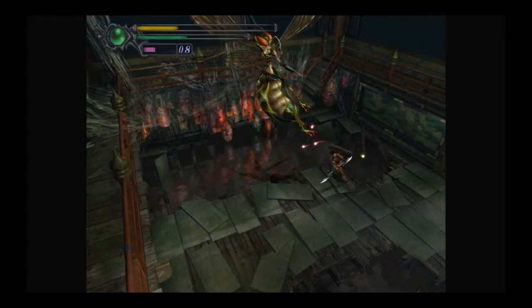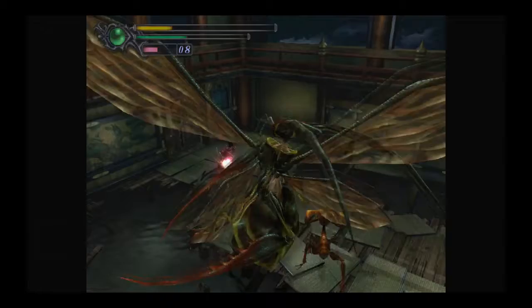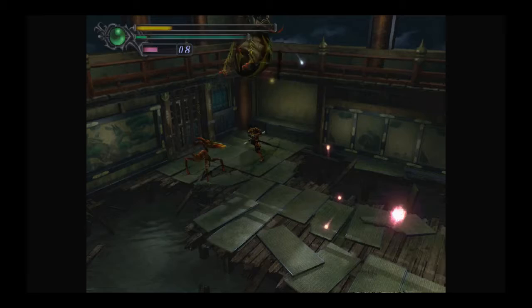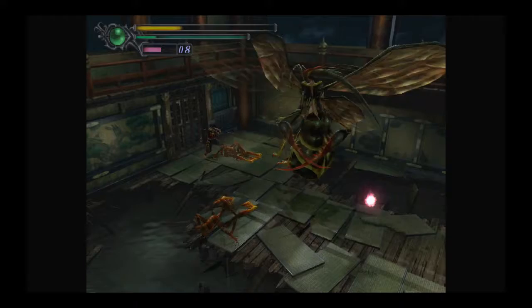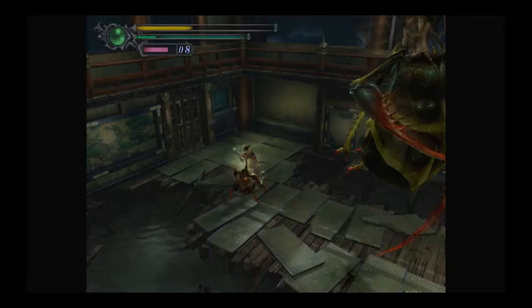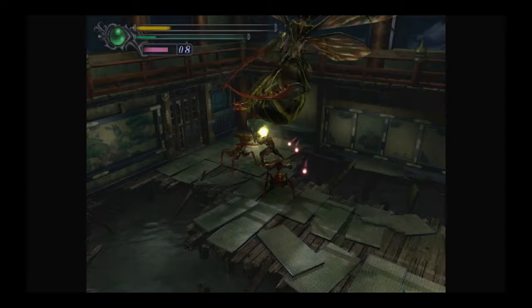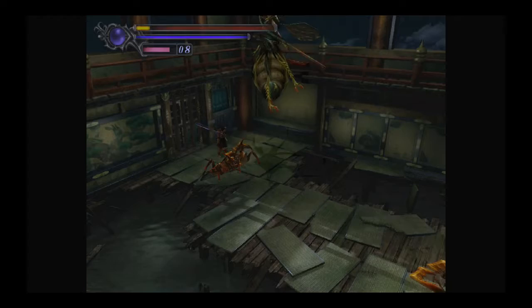I keep getting hit. It's like, as soon as she starts comboing, I'm distracted by something else — either trying to draw souls or something. I got a deadly strike on her. Maybe I should resort to using ranged weapons, because I can't seem to get in close. Sorry, I'm usually not that frustrated — it's just annoying. The health went away. May have to heal here pretty soon.